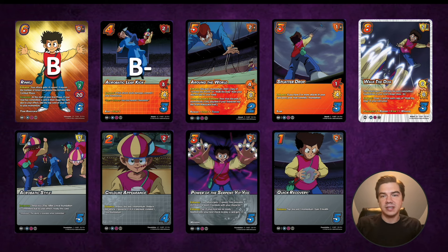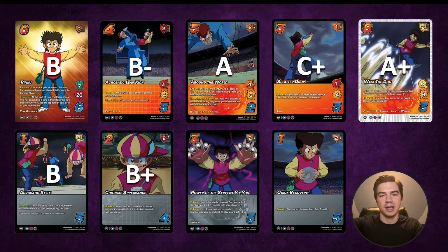Acrobatic Leap Kick is very good in Rinku, though outside of Rinku it'll see less play — still a pretty solid attack. Around the World is definitely an A. Splatter Drop, a C plus — pretty niche, probably the attack you're cutting from this kit when supplementing with other cards. Walk the Dog I think is a meta definer — an A plus, maybe a top five or top three card in the game. Acrobatic Style, B. Childlike Appearance, B plus — solid getting to selectively commit a rival foundation if you block it, and the attack becomes zero speed once you use this effect. Power of the Serpent Yo-Yos, C plus — a little heavily gated by the two-symbol requirement, one stat for a three diff, though it does have the weapon keyword and the bottom enhance for a plus one to your next check. Quick Recovery, B minus — a spam foundation you flip to gain three health, hard for that to be bad.